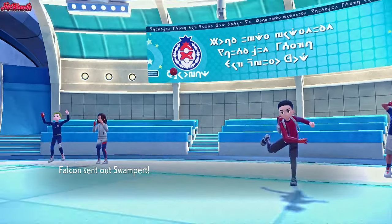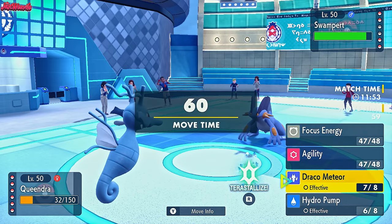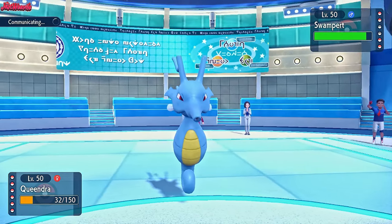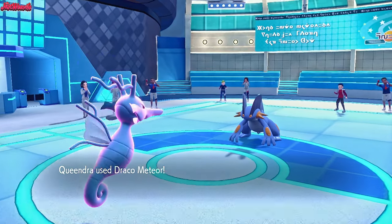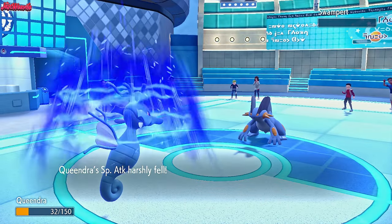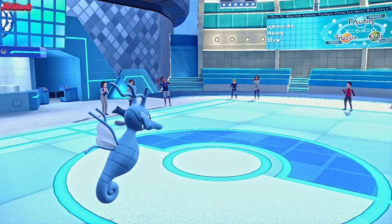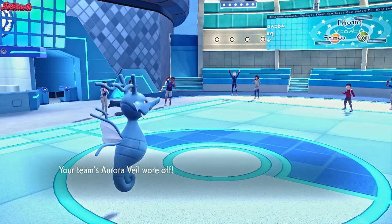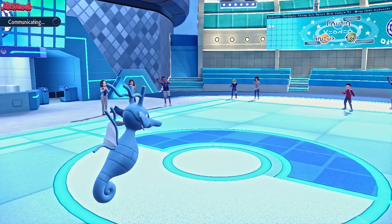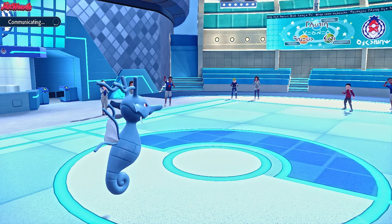Swampert comes through. Can Swampert take a Draco Meteor? Let's see. Draco Meteor comes through - it can't take a crit Draco right there. Swampert goes down, which is absolutely insane. The Aurora Veil does wear off unfortunately. But as long as the Haxorus doesn't have First Impression... they brought in Jolteon. So if the Jolteon is Scarfed, it will outspeed us and KO us. Big if though.